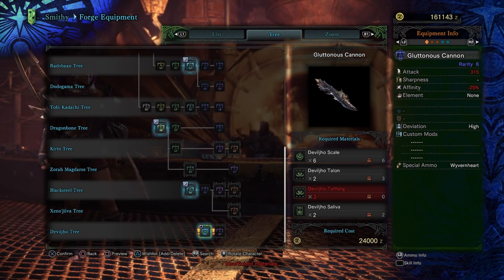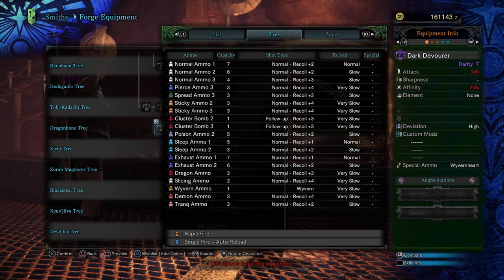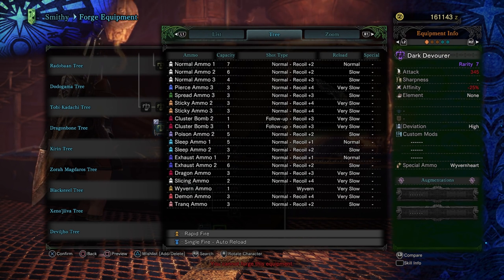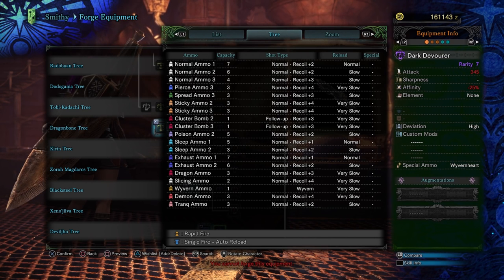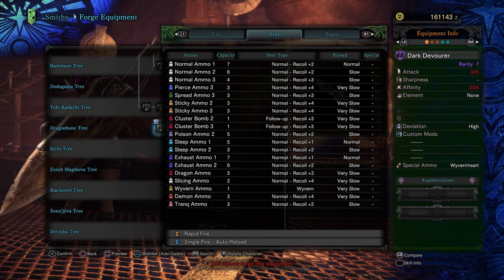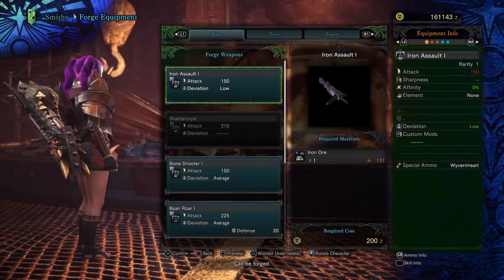The Heavy Bowgun — do we have a contender here? 345 attack, negative 25% affinity, and that's a Wyvern Heart. For ammo: Normal Ammo 1, 2, and 3; Pierce Ammo 3 with Recoil+4 and very slow reload; Spread Ammo 3 with slow reload; Sticky Ammo 2 and 3; Cluster Bomb 2 and 3 — all very slow; Poison Ammo 2; Sleep Ammo 1 and 2; Exhaust Ammo 1 and 2 at 7 and 6 capacity; Dragon Ammo — very slow; Slicing Ammo with 2 slots; Wyvern Ammo; Demon Ammo; and Tranq Ammo. Not terrible. This thing is actually going to look pretty cool unsheathed. I don't like the negative affinity on any of them, really, but they are pretty darn powerful.